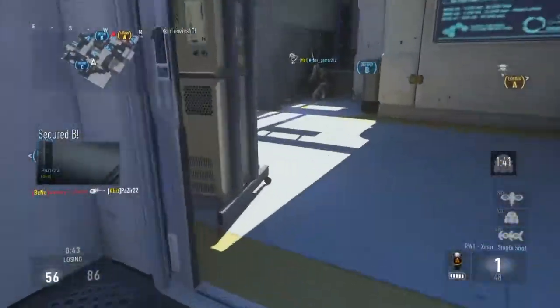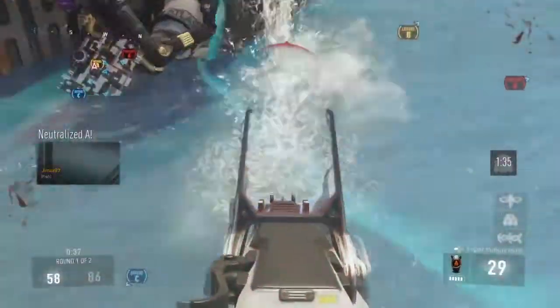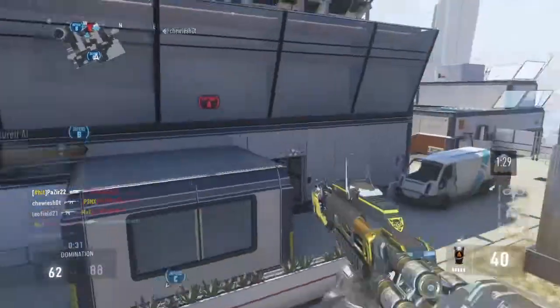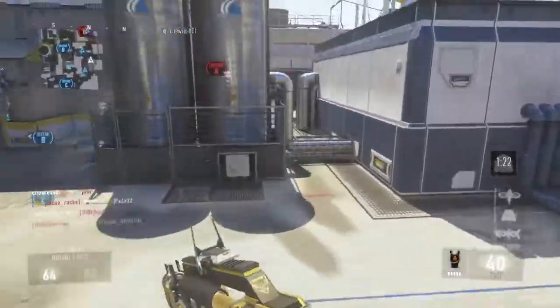Beast weapon. It's a LMG — so much better than the E4. More damage, turns into a shotgun, and the sights are so much better. The iron sights on the E4 just made me want to throw up because they were so horrible.